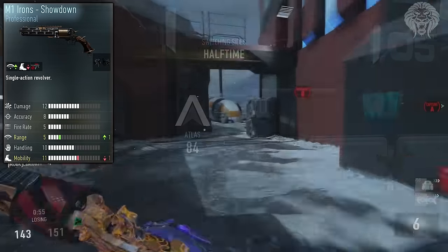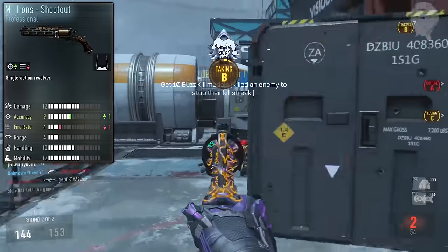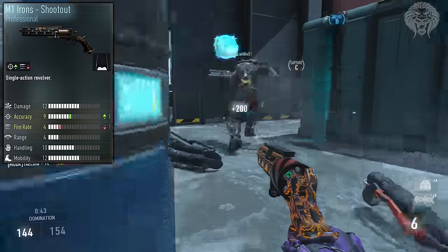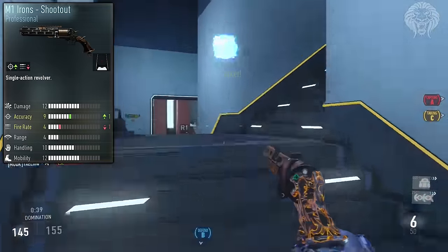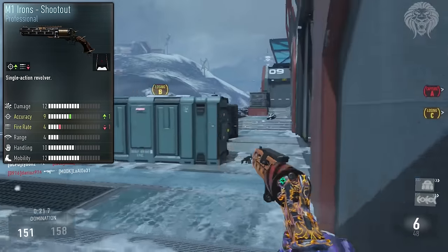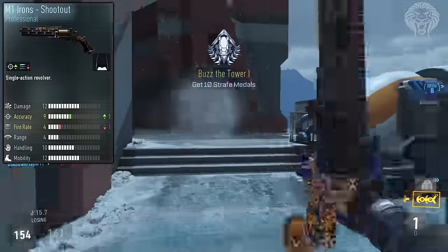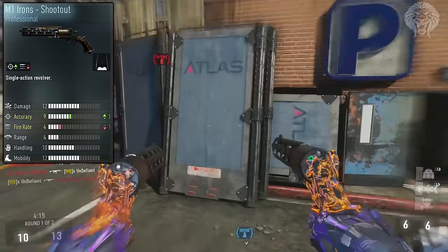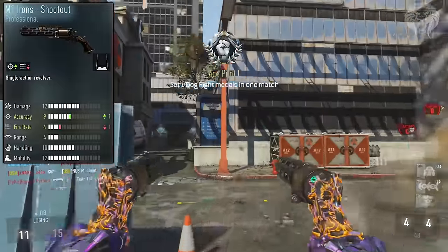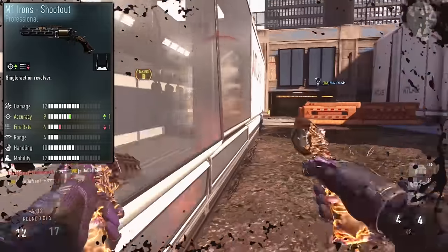The next one is the Shootout, and I think this is a very bad version. I actually got this in my supply drop. It has a free red dot sight included, plus one in accuracy, and a decreased fire rate by one. The M1 Irons is already very accurate, so the accuracy boost is a waste. The iron sights are amazing on this weapon, so the red dot sight is also wasted. The real problem is the minus in fire rate, because the fire rate is one of the best things about the M1 Irons. I think the Shootout is the worst M1 Irons variant in the game.